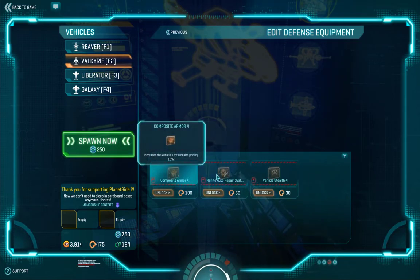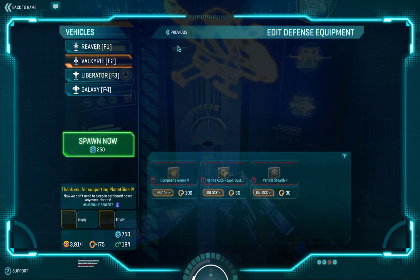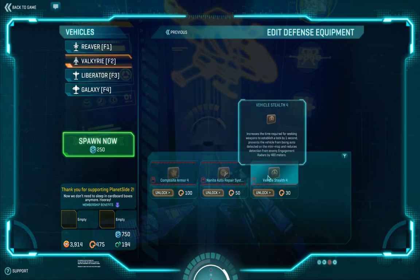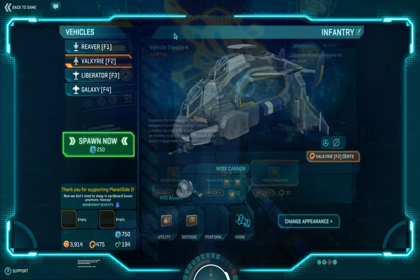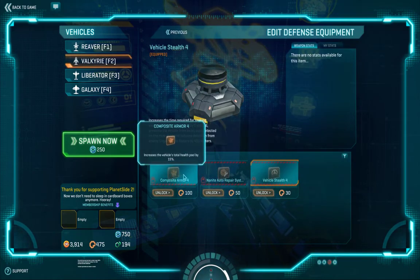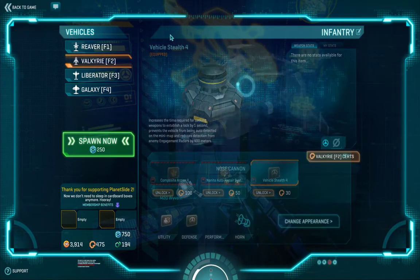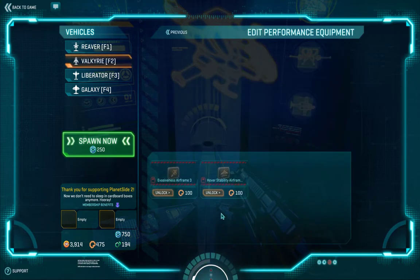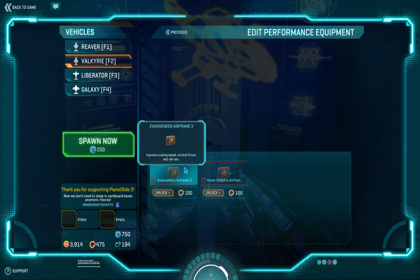We have the defense slots here. You can get your Composite Armor, your Auto-Repair, or your Stealth. If you're sneaking around with Scout Radar, then you're going to do Stealth. If you're doing a battle role, then you want the Composite. The good thing about a Valkyrie is since it's got four seats, you can put guys out here with engineer repair tools and just have them constantly repairing the Valkyrie in the air. It makes it extremely powerful if you get people to work with you.